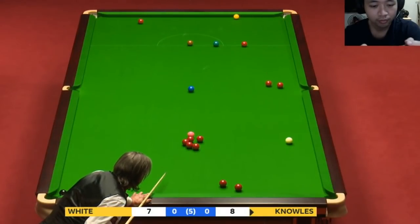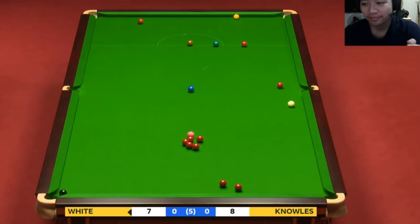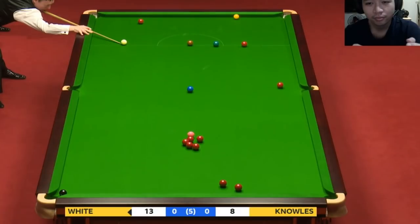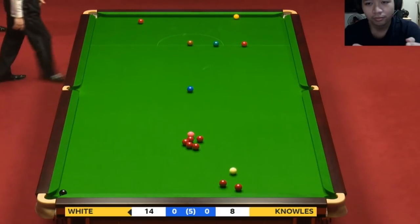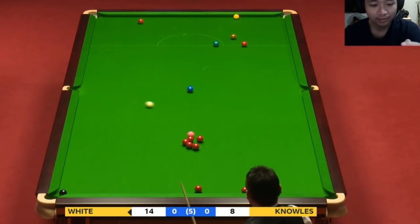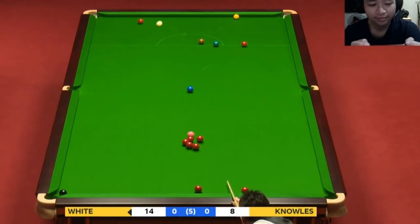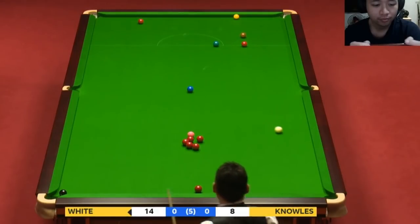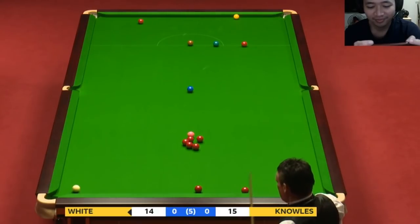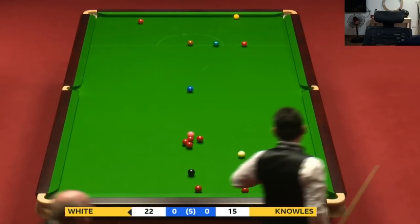Now is he going to notice this red over the middle or is he going to come down far enough? He has done. Trying to develop these reds — oh but it's gone wrong, he's not on the black. The brown and the blue, yeah to pot the black — that was what it was. I thought he said brown, he must have said black. Absolutely right Dennis. And that's a cracker, so it just shows you.